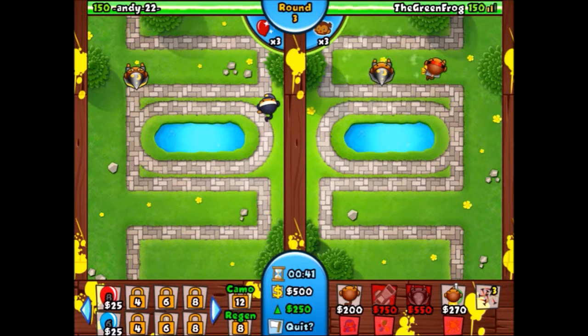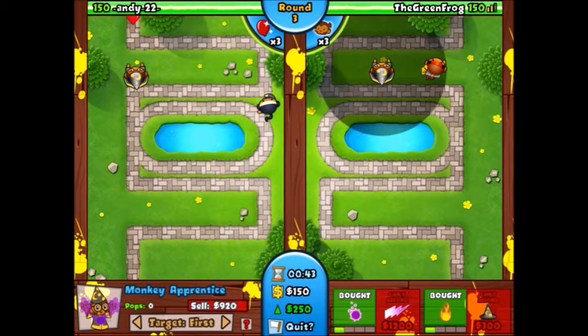The strategy I'm using now is actually a little different from my previous video, but also similar in a lot of ways. In the other video I started off with a dart monkey that I got triple darts on — same thing I'm doing now. At the end I'm also going to get a 2-3 balloon chipper just like I did before. Right now I'm getting the apprentice to 2-2.